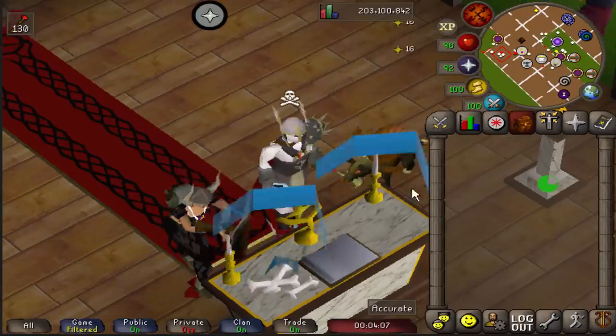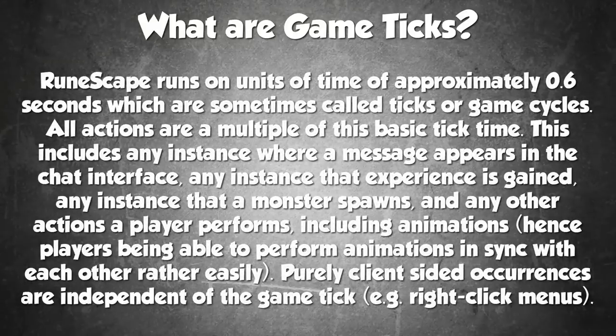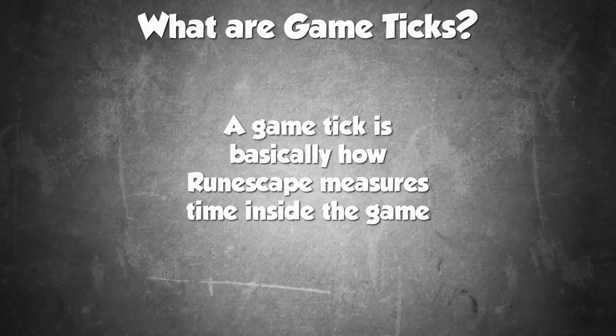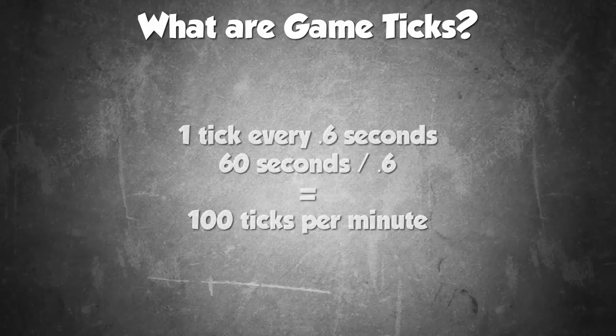Before I can get into any of the methods — which we'll call tick manipulation throughout this video — I have to describe what exactly a game tick is. Taken directly from the Old School Wiki: RuneScape runs on units of time of approximately 0.6 seconds, which are sometimes called ticks or game cycles. All actions are a multiple of this basic tick time. This includes any instance where a message appears in the chat interface, any instance that experience is gained, any instance that a mob responds, and any other actions the player performs including animations.